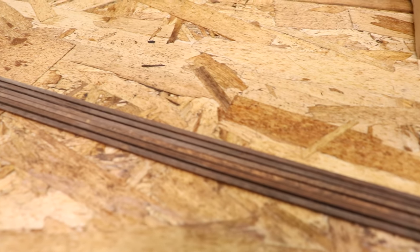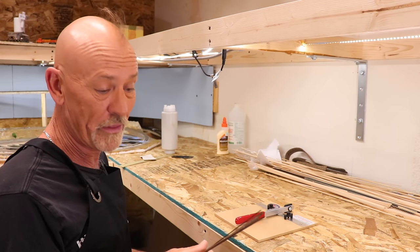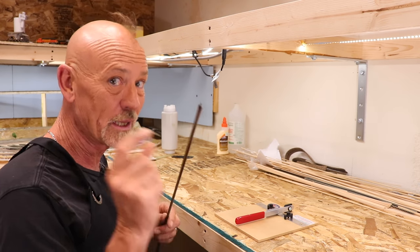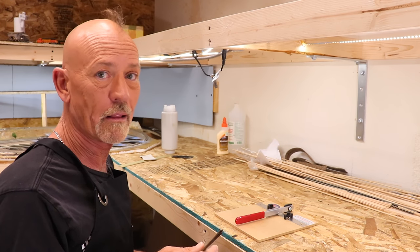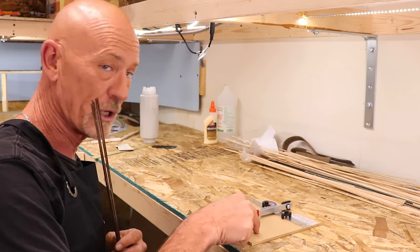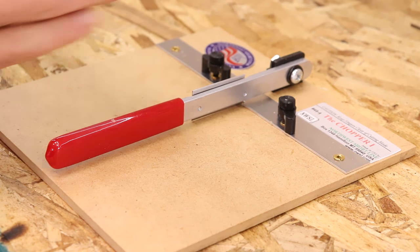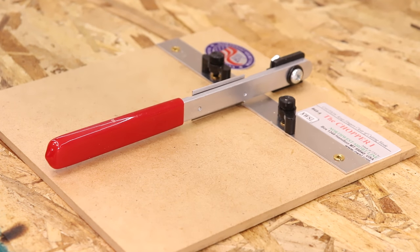There you go — that's a nice variegated look. Not all the pieces are brown; some are more gray. By the time we cut these into little pieces I think it's going to look pretty good. So let's move on to the next step: cutting up a bunch of little sticks to glue together. Let me introduce you to my chopper — this is the Chopper by Northwest Short Line. I've got a Chopper One, which this is, and there's also a Chopper Two. I like the Chopper One better.